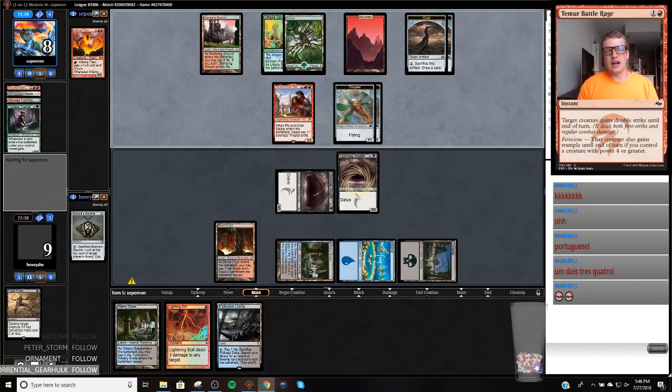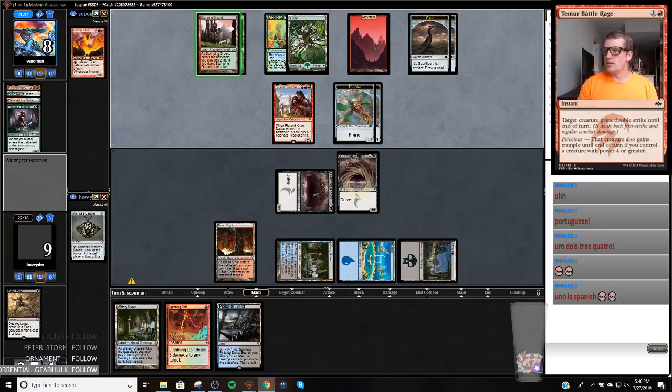My opponent is like, 'Do I draw a card and die, or do I play a creature and die?' They play Tapland, Tapland — okay, great. So we're going to bolt this Pia because that means they can't fling a Thopter. They might as well just fling this Thopter — three damage, puts me to six.